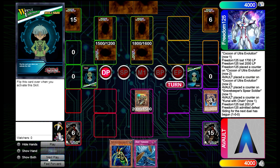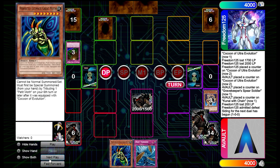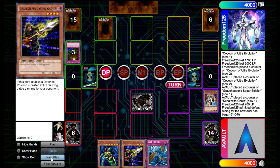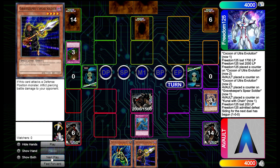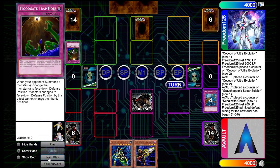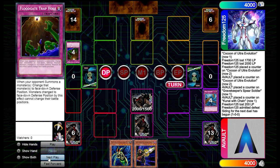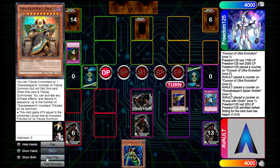We're going to pop those face-downs as planned. In return they Floodgate us. With Recruiter we're allowed to search, so we search out a Spear Soldier, then set our Dust Tornadoes. They can easily run us over with Gear Freed if they want, but we end phase Dust Tornado that — so we got rid of another Floodgate, which is good. We got a Rite of Spirit, so we can bring back another monster later.